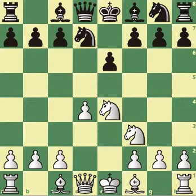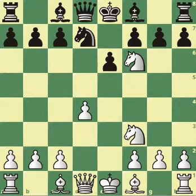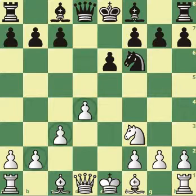So now knight f3, and after knight g2 to f6, this has to be taken, so knight takes back, and now white simply plays c3, creating a pawn chain.